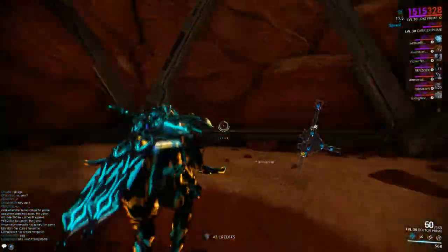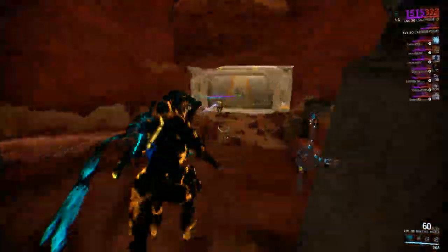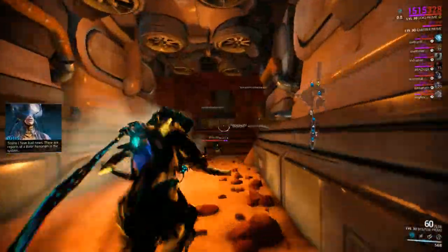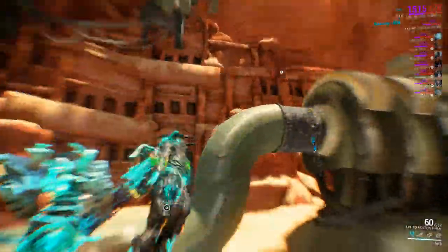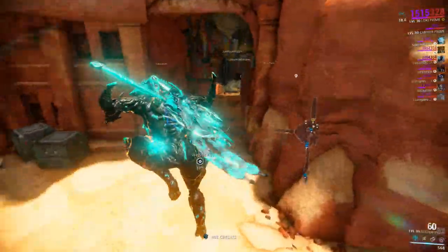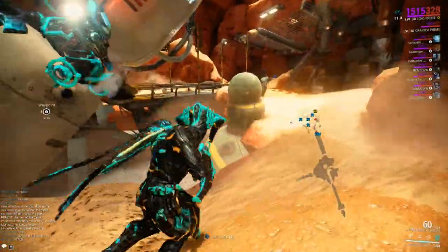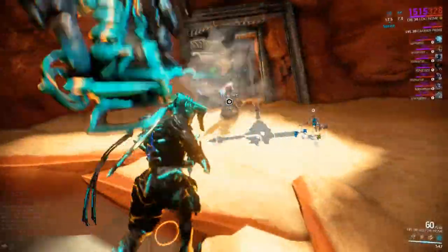There are two parts to this. The first involves destroying these machines that Vahak has. You need one person per switch — that'll open the door. You have to find the right line to open them; they're kind of mixed. You'll see them in a bit.